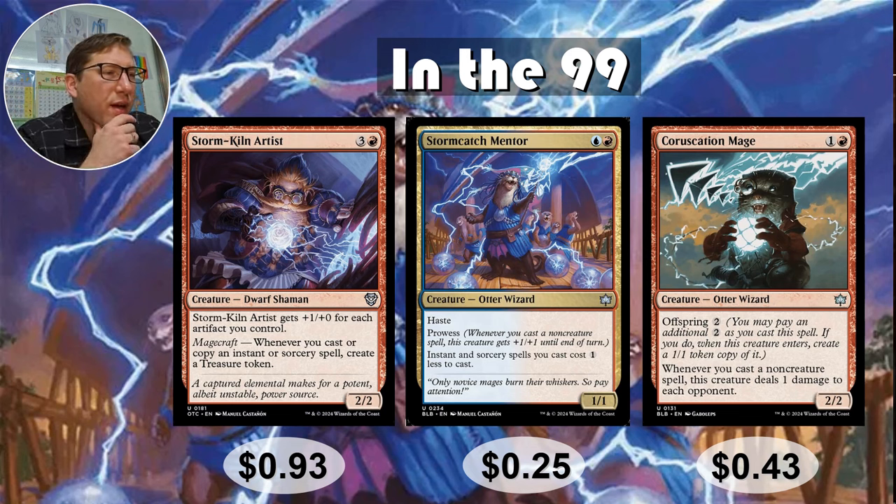$0.93. Now we've got some otters. Bloomboro was very Spellslinger-centric, so we've got quite a bit of that in this list, which I'm always happy to see because I love me some otters.